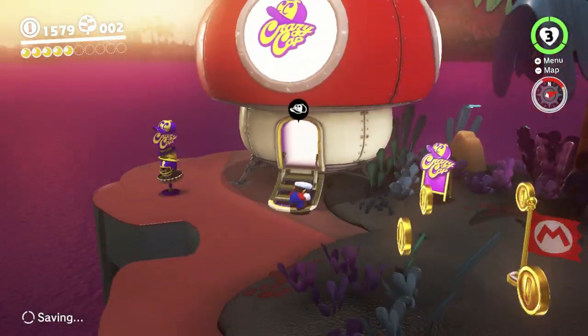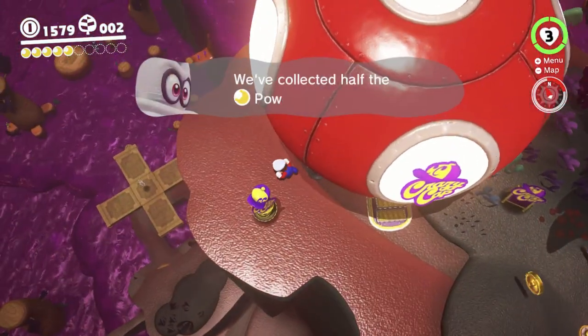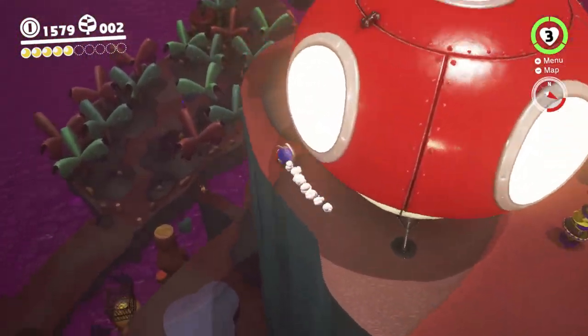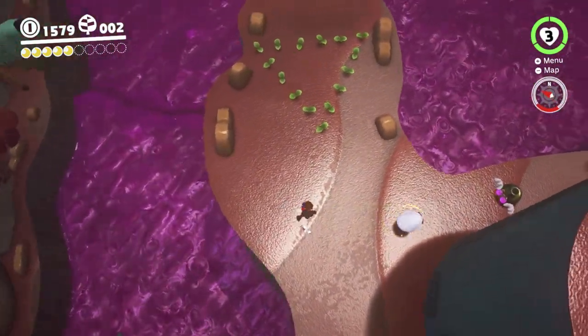Oh, we can buy a moon. When Cappy is stolen, this door actually closes, so you can't go in and buy a moon until you rescue her. But if you just climb up here before she's stolen at all, you can do that — it's fine. So that's cool.